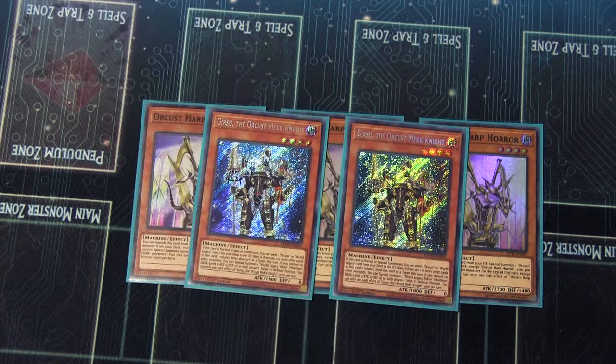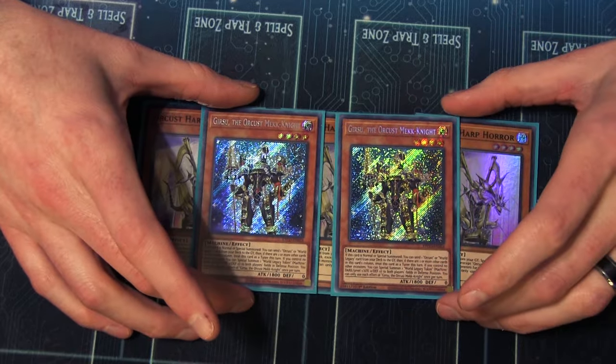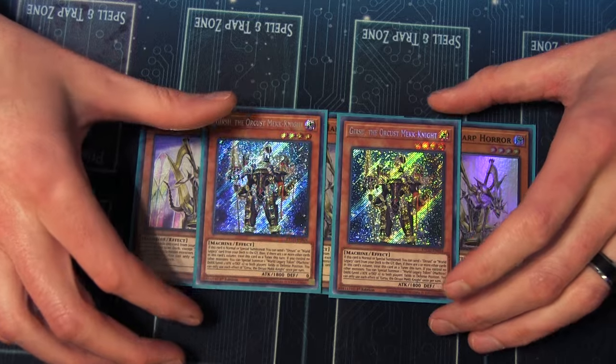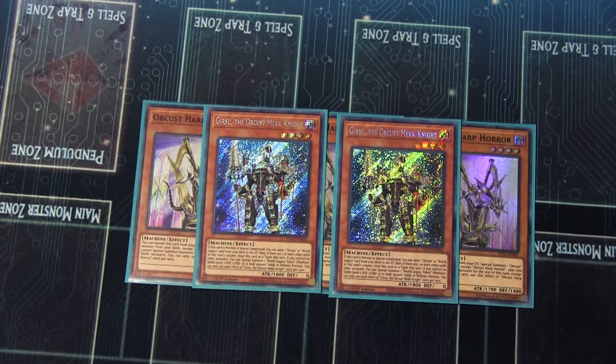Those discards don't require a normal summon or a way to summon itself, so I find Harp Horror at three really bridges the gap for this version of the deck. We are also playing two copies of Gearsu. You want to be able to summon it out of the deck when possible with Harp Horror. It's your second best card in the Orcist engine, in my opinion, and it is another starter card.